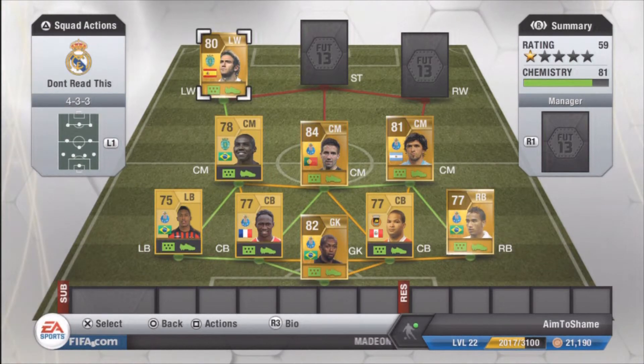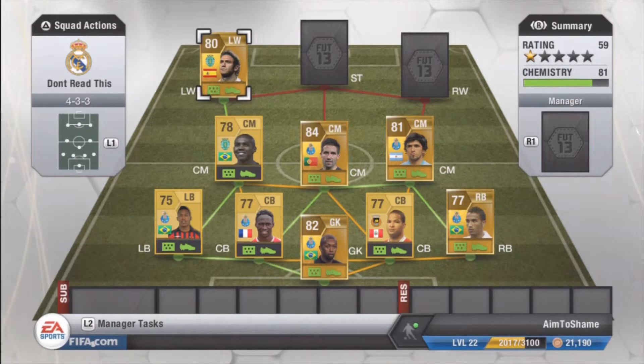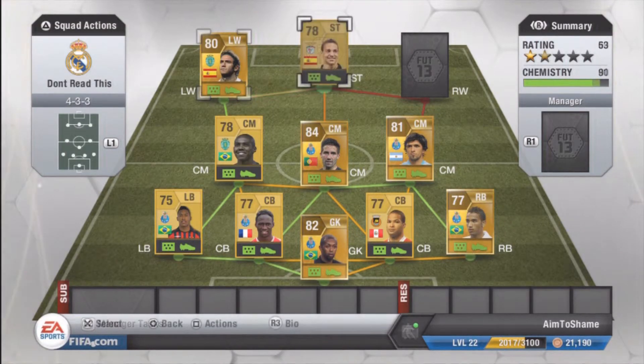Moving on to our left wing, we have the 80 rated Diego Capel, 4-star skill moves which is what sold it to me, as well as the diving speed dribbler trait, 88 pace and 85 dribbling. You can tell what kind of player he is from those stats — he's a very sweaty player. But he's got the skill moves to cut inside as well, and he's literally got everything you need to do those sweaty goals.